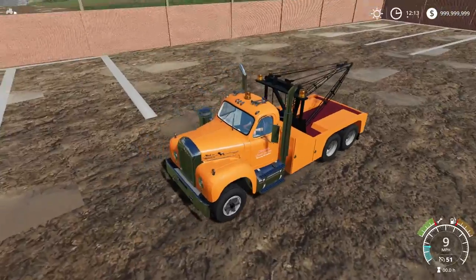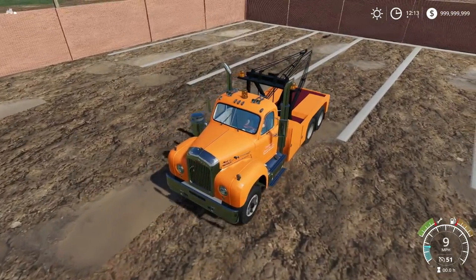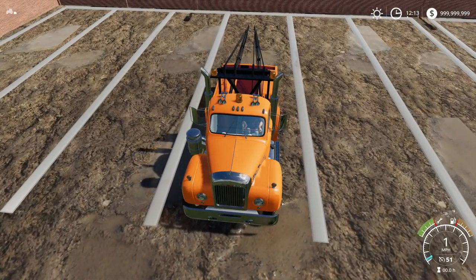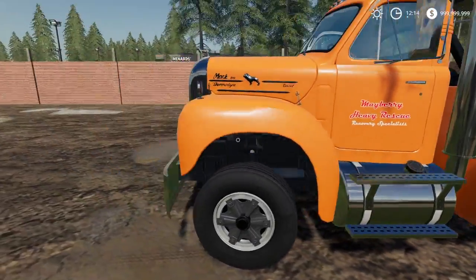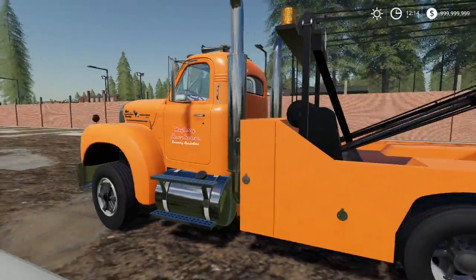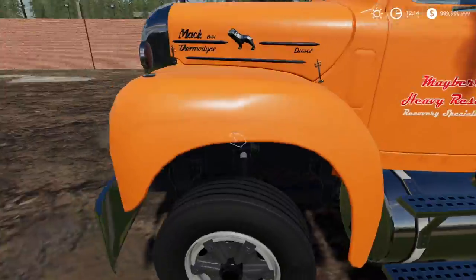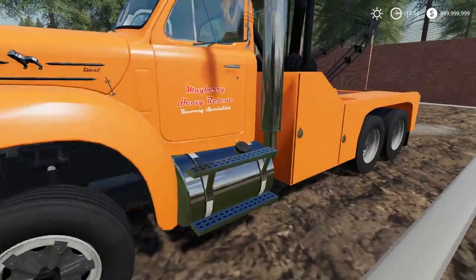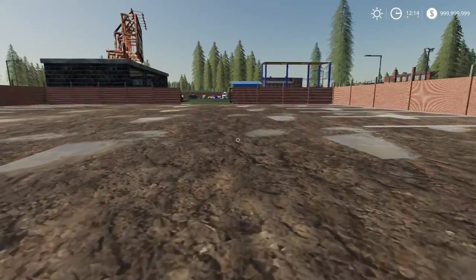I've got tow hooks on all these trucks already — I decided to go with an orange and red theme. Babcock Farms, if you're watching this, I know you often put our logos on stuff and you mentioned tow trucks — this one's for you. Can you send me these tow trucks with my logo but keep the same mod name so we don't have to respawn all the trucks? If you can't do that, we'll rebuy them — it's okay.